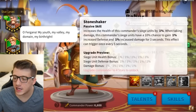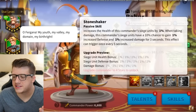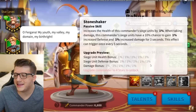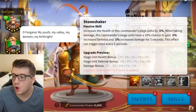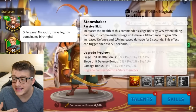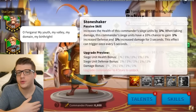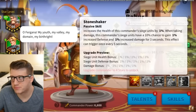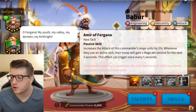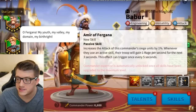The fourth skill increases the health of Bobber's siege units by x percent, and when taking damage, his siege units have a ten percent chance to gain increased defense and increased damage for three seconds, triggering once every five seconds. Siege health is very important given their disadvantage. The expertise increases the attack of siege units by x percent, and whenever they use an active skill the troop gains rage per second for three seconds — it's a nice rage engine and definitely worth getting expertise if you invest in Bobber.